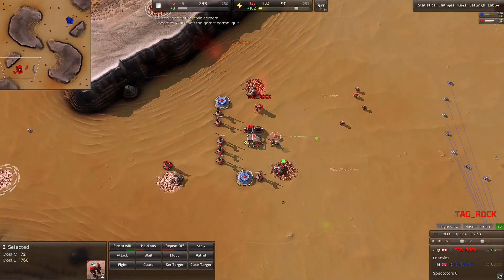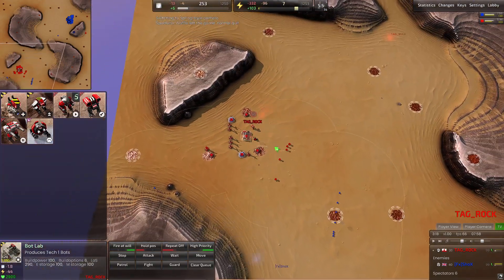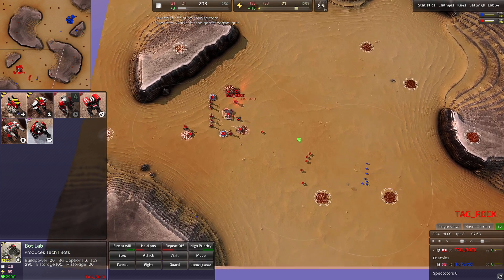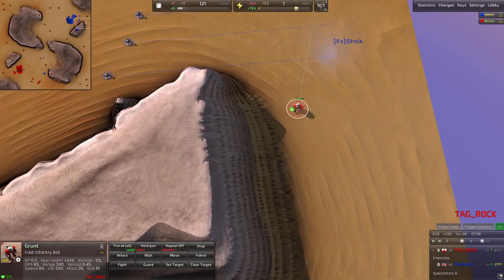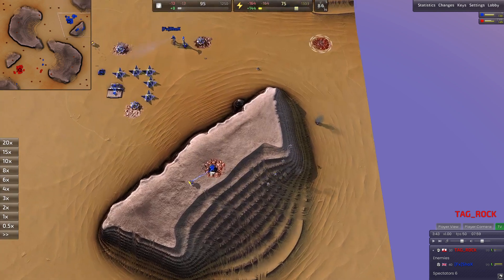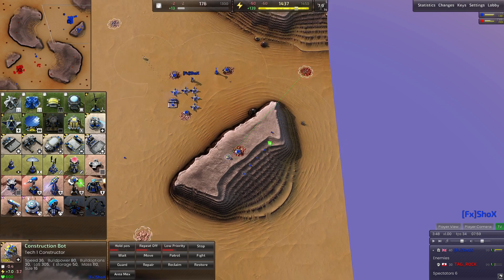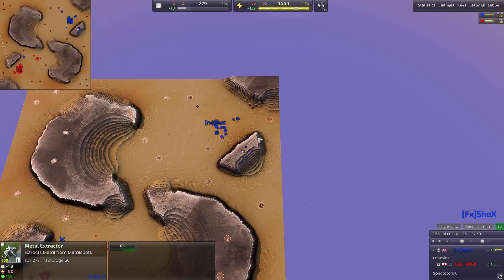Rock is sitting in his main base with some mass in the bank, focused on grunt production. He wants to secure his side of the map before pushing out with expanding engineers, since he needs to protect those against Shox's ticks. Another grunt comes in — four kills, two veterancies — but it gets shooed away by four ticks without taking one out, a nice little cleanup by Shox. Shox is now getting this expansion up. Usually you see players take a mech here, add a radar, then cap the next mech.